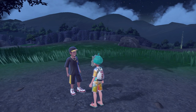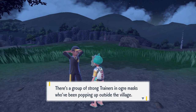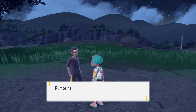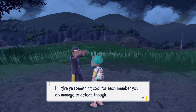To initiate the side quest you're going to have to come to this area in the Kitakami Hall and speak to this NPC character here. It will initiate the conversation about the Augur Clan and give you hints of where they're located around the Paldea region. And if you beat them, come back to this NPC character who will then give you rewards for each member of the Augur Clan that you beat.